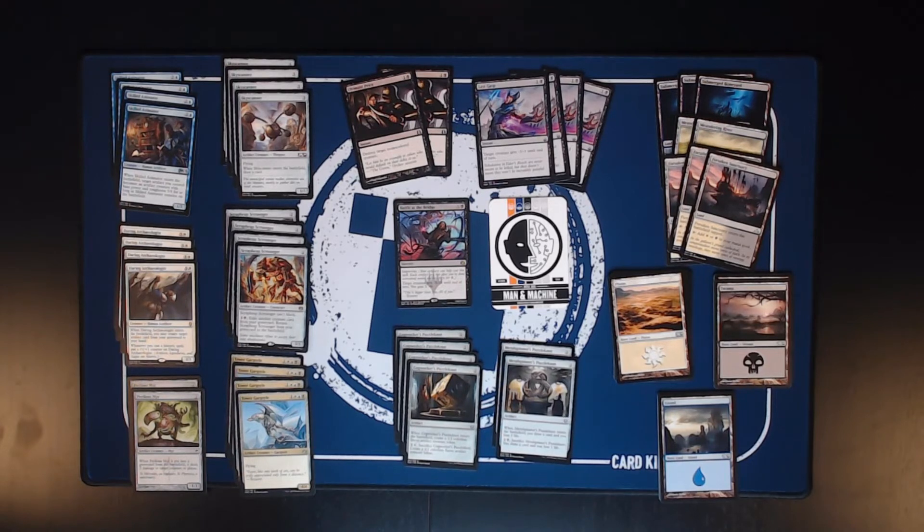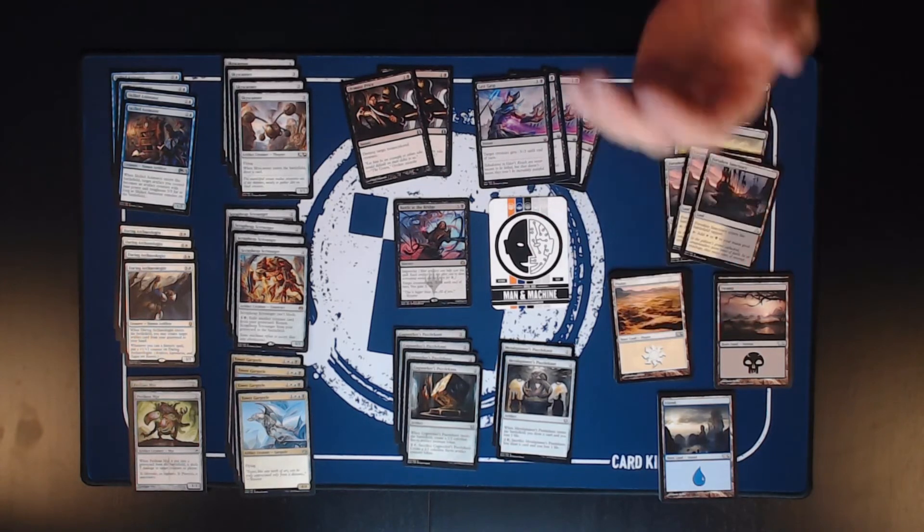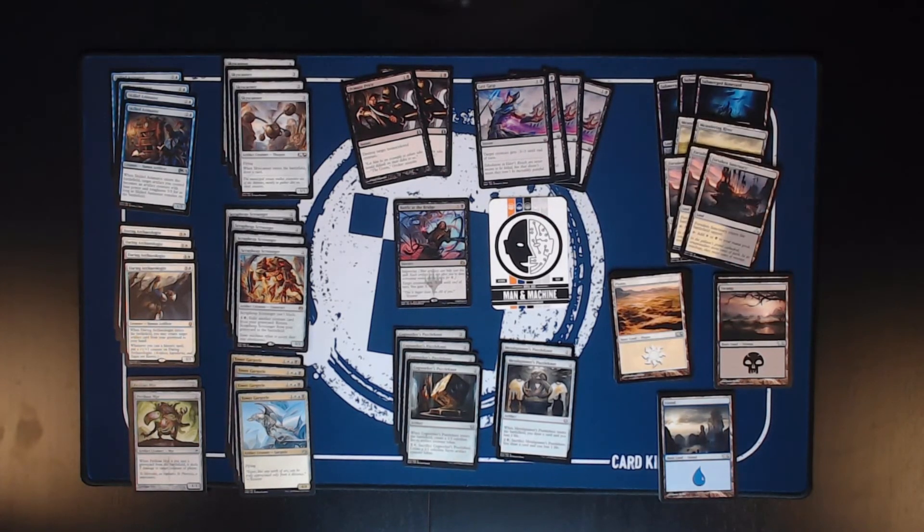Filling out the deck are the Utility Artifacts: Cogworker's Puzzle Knot to give you more creatures, and Metalspinner's Puzzle Knot to draw you cards. So if you like Esper Artifacts, this is definitely the deck you want. Throw all those artifacts at your opponent's face, keep flooding the board with artifacts — just machines everywhere.